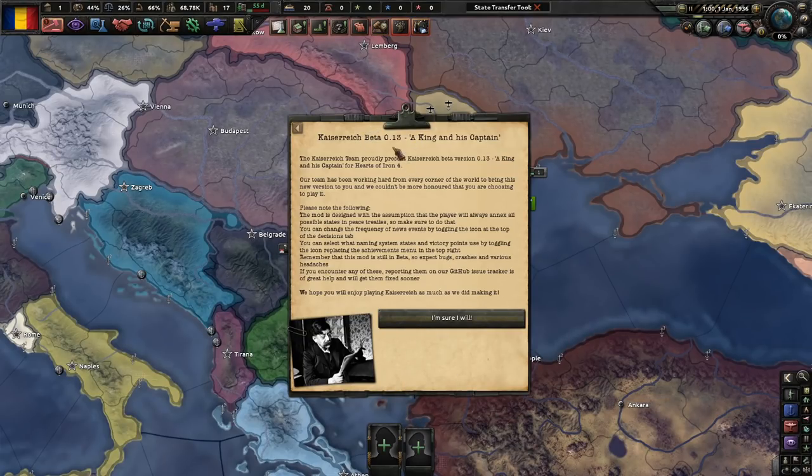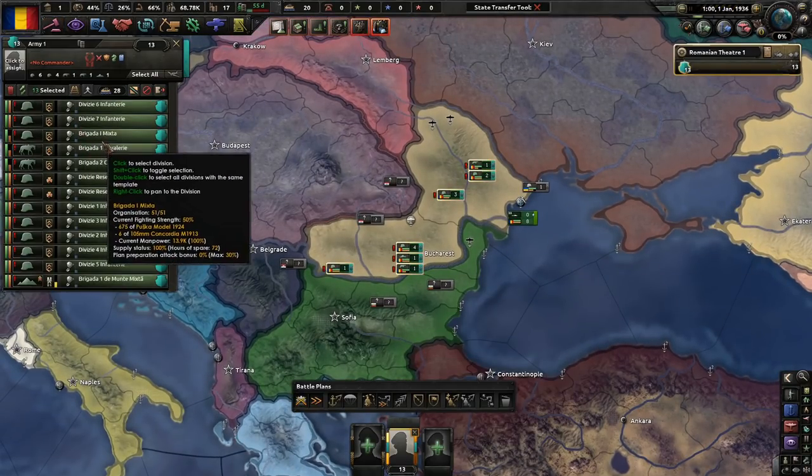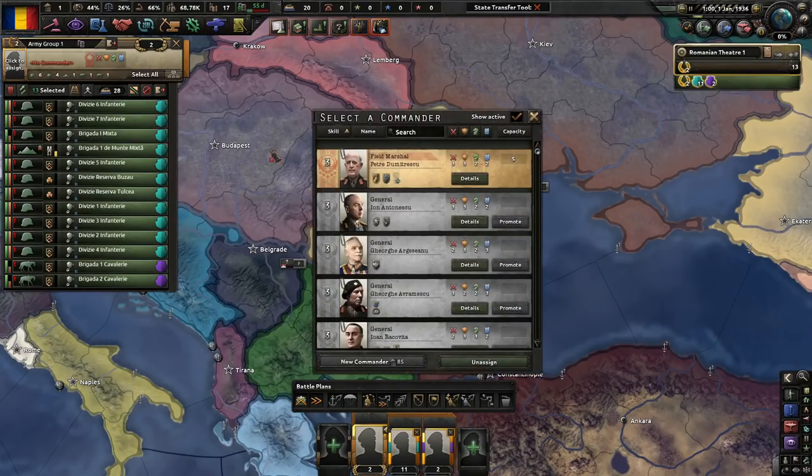Kaiserreich Beta 0.13, 'A King and His Captain' — I'm sure I will read everything. We'll see how far we get. We don't start off with a big army, and we start off with quite a few different types of division templates, which is interesting to say the least.